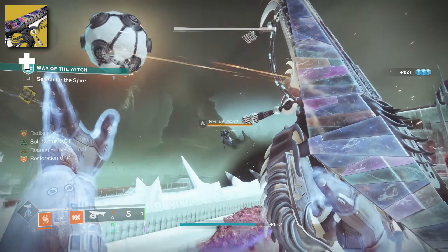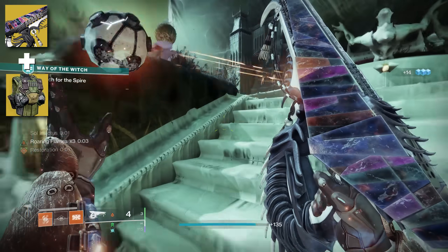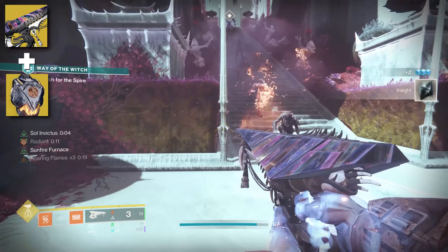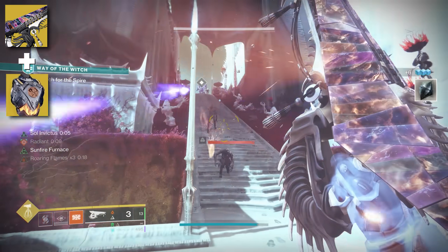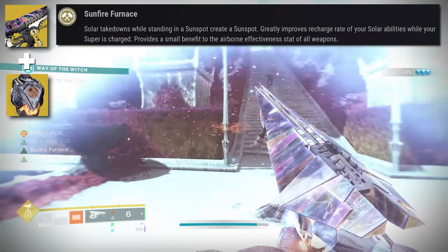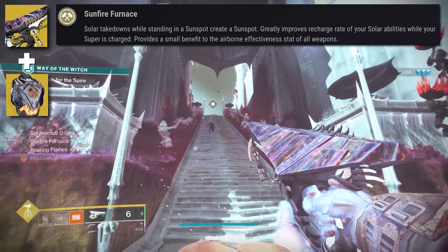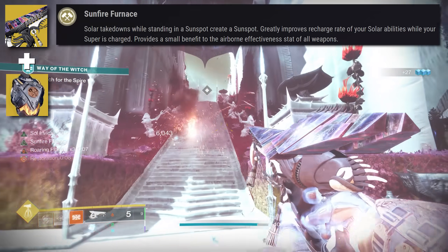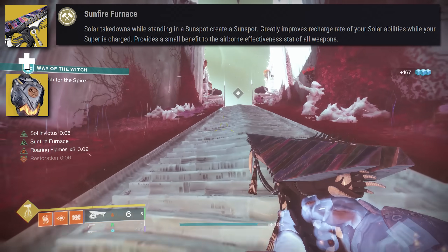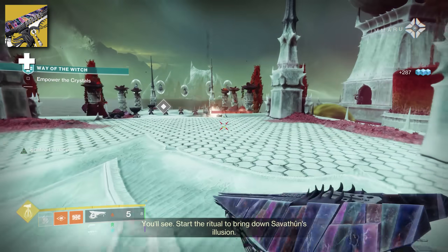Starting with Titans: Armaterium is a great option since it gives you an extra grenade charge — more charges means more supercharged shots for Tessellation. Another exotic to consider on Titan is Halifier Heart, which recently got a change allowing creation of more sunspots, with solar takedowns while standing in a sunspot creating another sunspot. The main benefit is it greatly improves the recharge rate of your solar abilities while your super is charged, and since sunspots give increased ability regeneration, you see where this is going. For flat-out buffs, Heart of MS Light is also a good option.